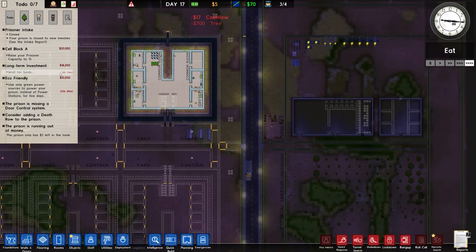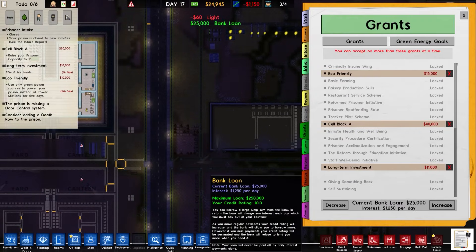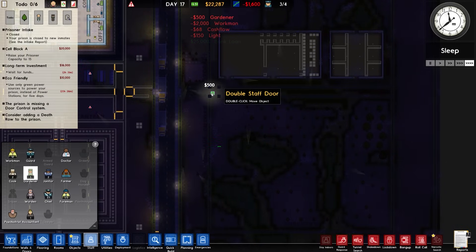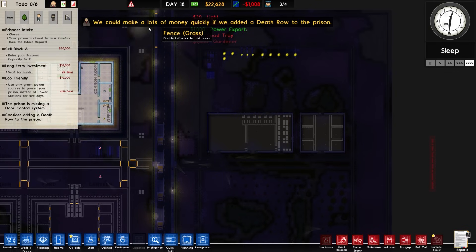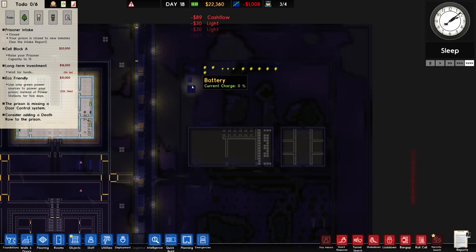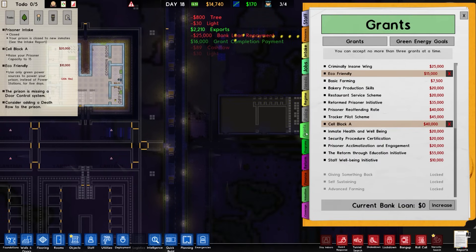Five hours for that long-term investment, going to give us 16 grand — but we did pay a certain amount, actually paid twice for it. Bank balance is not very good — let me just increase that bank loan and go with a couple of workers. There is export of power. Green energy goal 4 completed — export cap increased to 2,500 units. Working on green energy goal 5, which increases to 5,000. There's the grant completed — I'll get rid of that bank loan, we don't want to be paying off any interest.